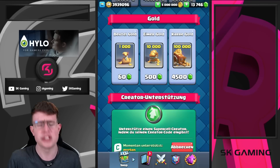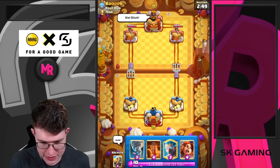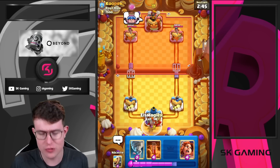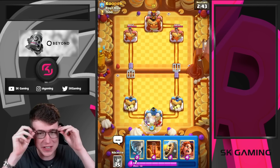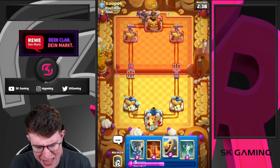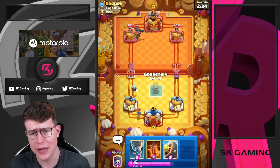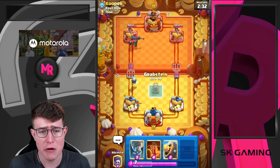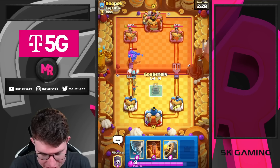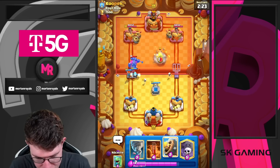Here we go - here we are in the first game. In the next few days there will be awesome news, so make sure to activate notifications, because tomorrow's video will be absolutely insane. We've got the Valkyrie. Skeleton King is a great combination with the Tombstone, but we're playing the more free-to-play friendly variation. Valkyrie is just so much better against the Skeleton King. Just hope he doesn't play the Mother Witch version.